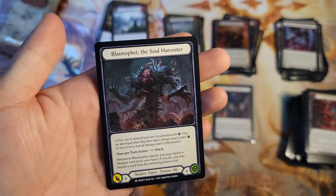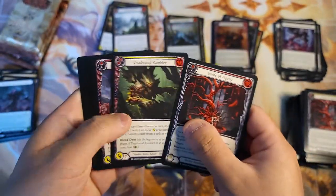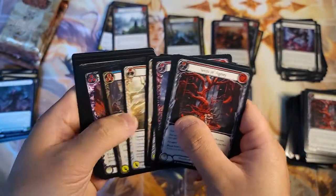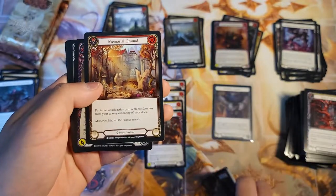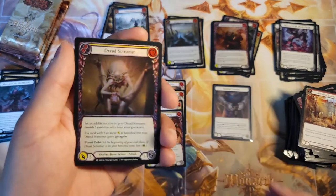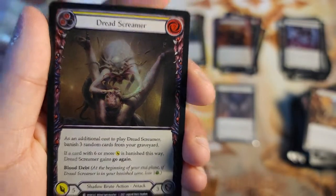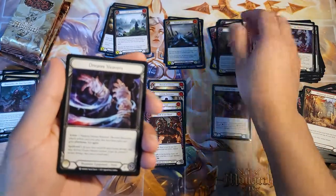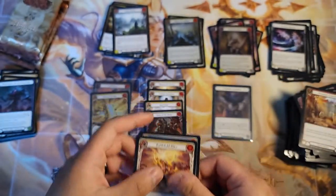That's the promo cold foil I got from the Rudy bundle — hoping to get Urser but beggars can't be choosers. Red Memorial Ground, yellow Dust Screamer — he's just eating his head — Dream Weavers, Battlefield Blitz and Battlefield Blitz.